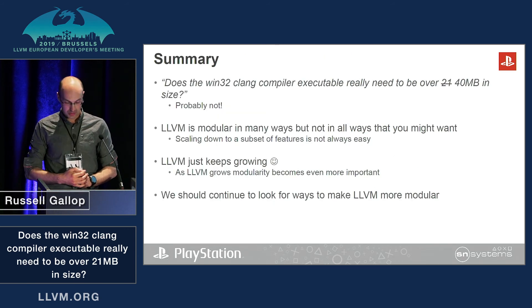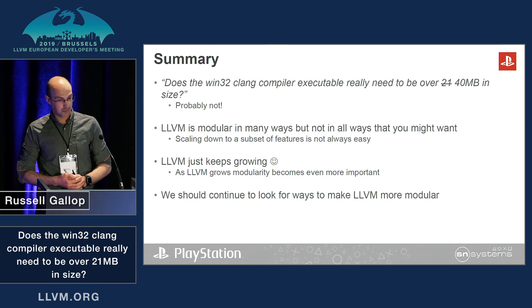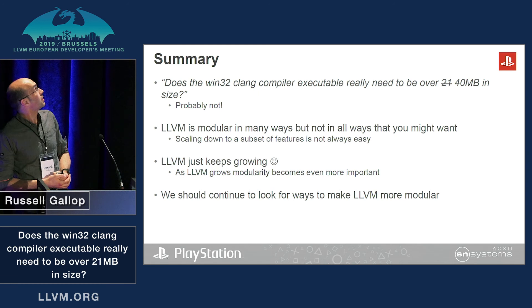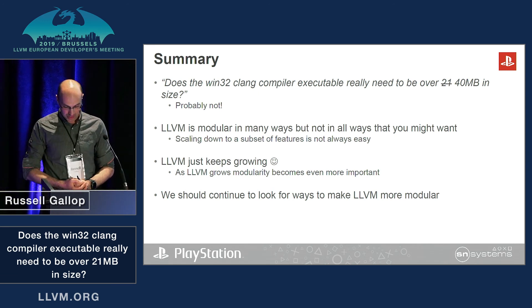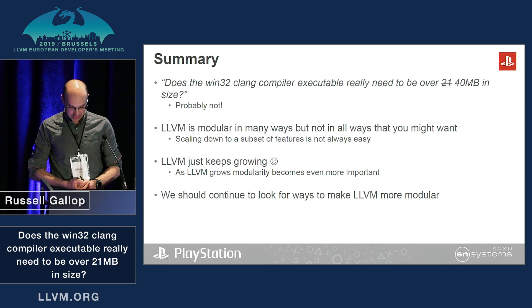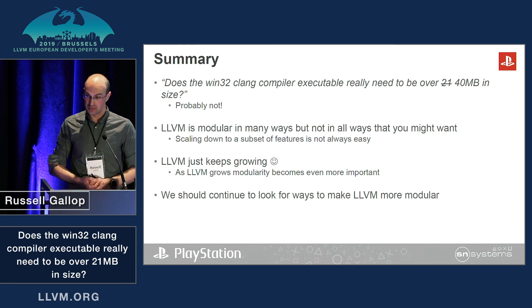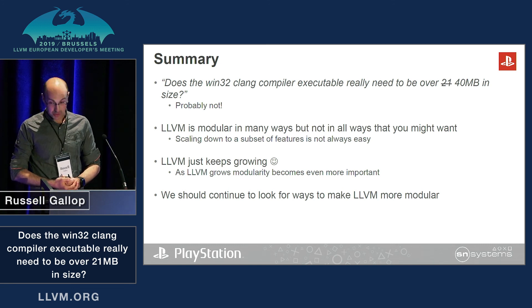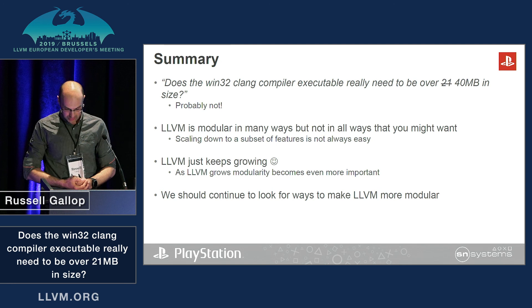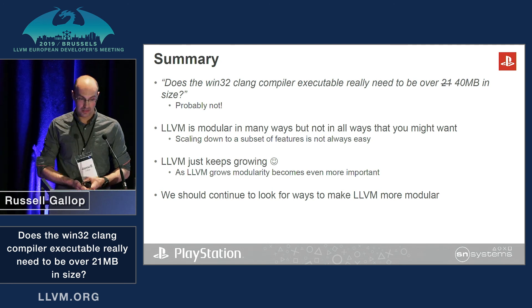In summary: does the Win32 Clang compiler executable really need to be over 40 megabytes in size? Well, probably not. LLVM is modular in many ways, but not necessarily in all the ways you might want. Scaling down to a subset of features is not always easy. As LLVM grows, modularity is going to become even more important, so I think we should continue to look for ways to make it more modular. Thank you.